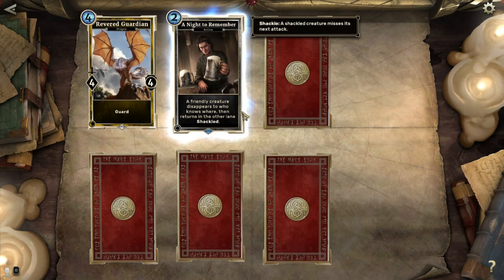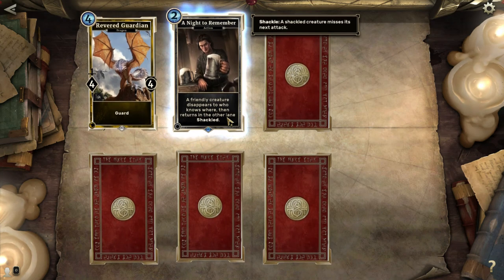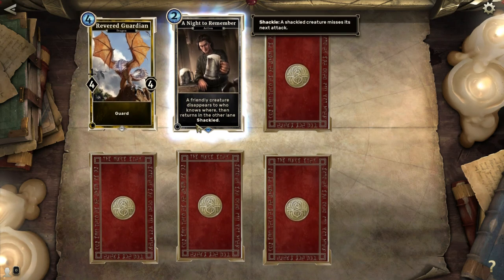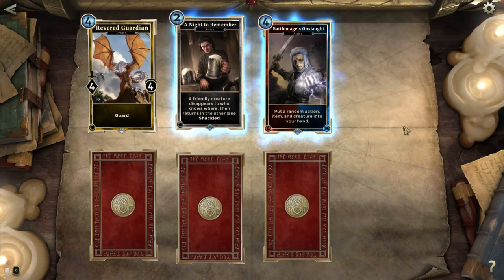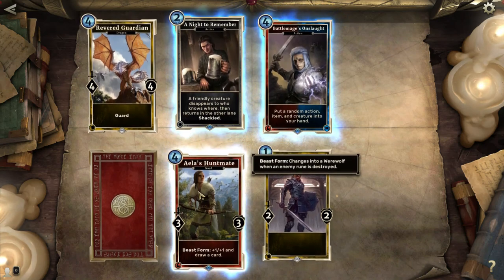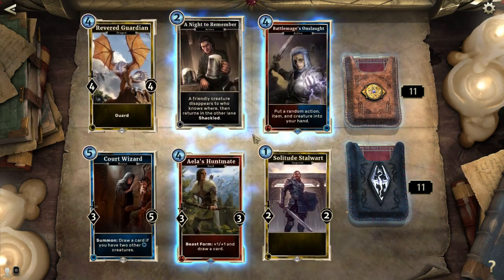Another Revered Guardian, that's fine. A Knight to Remember: a friendly creature disappears then returns in the other lane shackled. This is really, really powerful for creatures with a badass summon ability. There's one apprentice card that summons a Frost Atronach — a 5-5 with guard — every time you summon it. So with this card you can get it to summon a 5-5 with guard in each lane. Battle Mage's Onslaught: put a random item, action, and creature into your hand — pretty powerful, costs 4. Solitude Stalwart, always happy to see another one. Aayla's Huntmate — beast form, plus one, plus one, and draw a card. I really like those werewolf cards. Not a bad pack but I definitely wasn't super impressed.